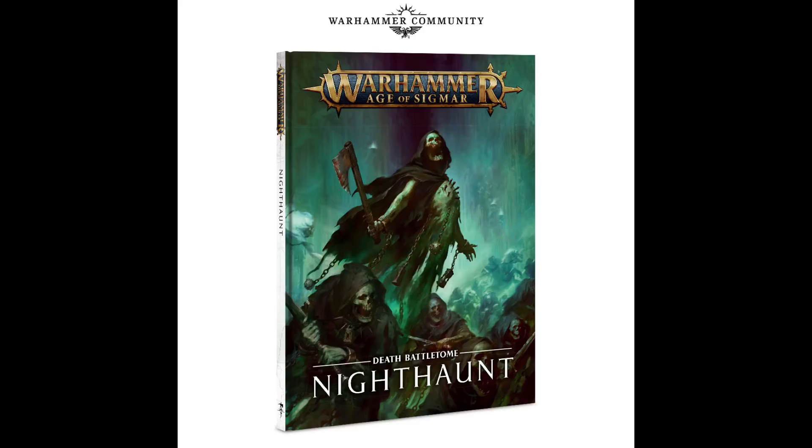First off you're going to want to get yourself the Night Haunt battletome. If your army's got one, nine out of ten times you're going to want to get it, as it's going to enhance your gameplay — it's going to give you a lot more special rules. Even if it hasn't got allegiance abilities inside it, it's going to have the battalions for how you want to build your army. In the Night Haunt book you are going to get allegiance abilities as it is a very recent battletome at the time of this recording.